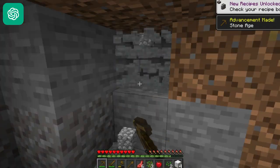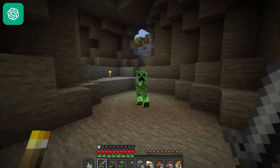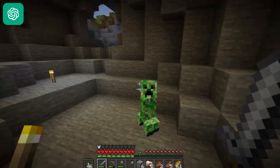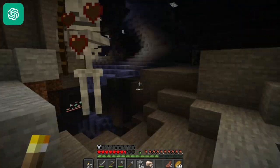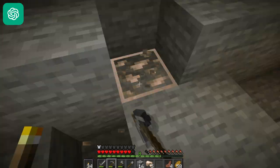Explore and gather additional resources. Now that you have a basic shelter, venture out to explore your surroundings. Look for caves, forests, and other biomes to gather more resources. Focus on collecting materials like stone, coal, and food sources such as animals or crops.